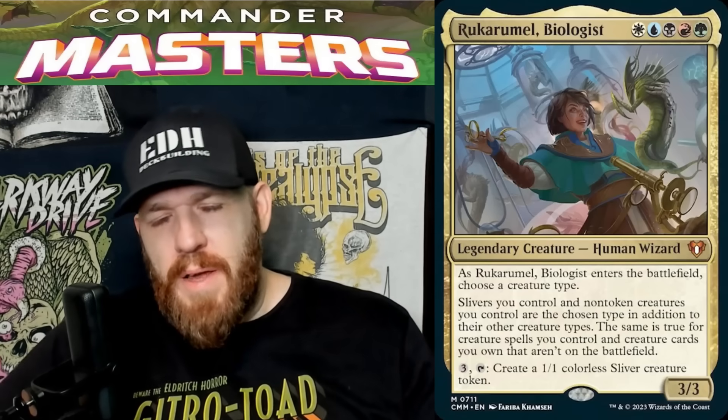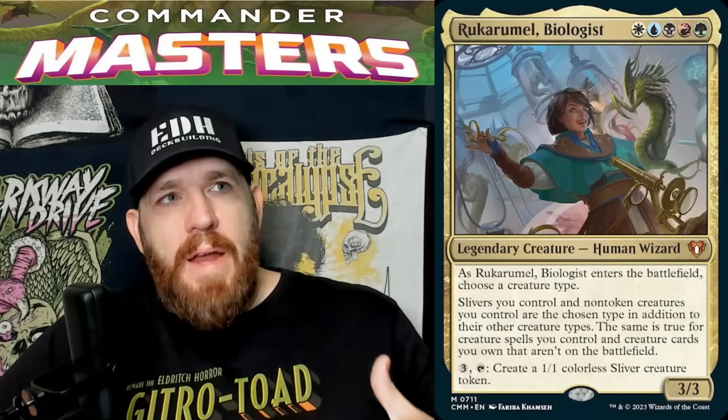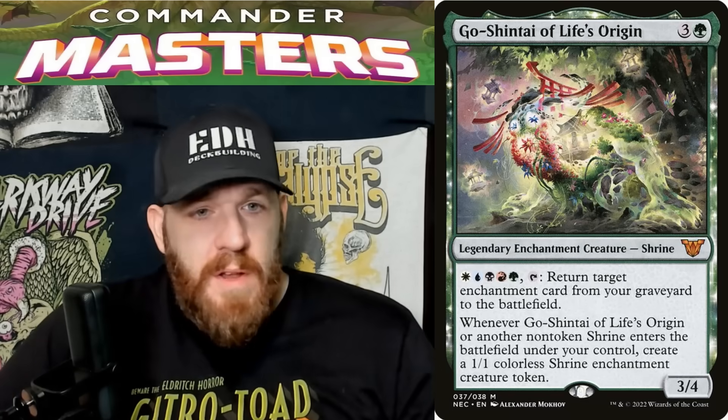I don't think we need another five-color good stuff commander either. They've really been going completely overboard with that. Five color is already the most popular color combination in the entire format by far. Every single set now has a five-color commander and usually it's enabling some archetype or bringing together some forgotten mechanic. Tom Bombadil from Lord of the Rings is a great example — a five-color Saga commander. We also had a five-color Mirror commander come out earlier this year for Merfolk tribal.